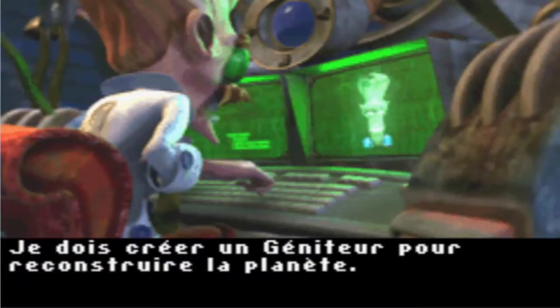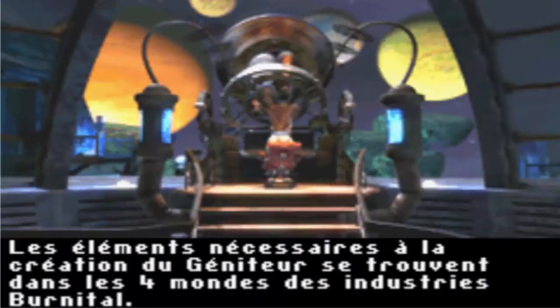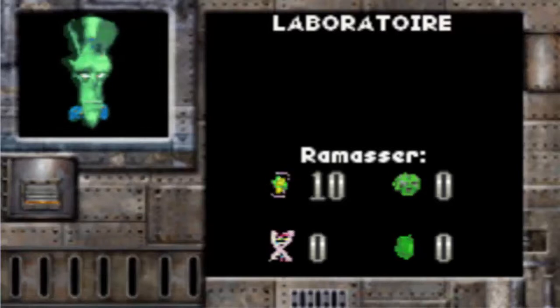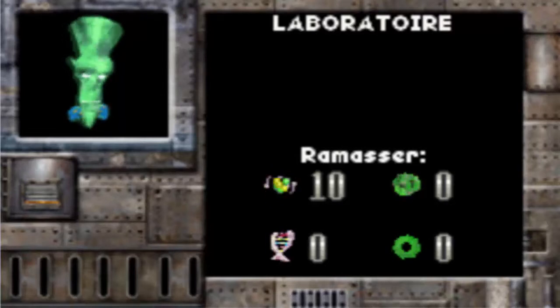Je dois créer un géniteur pour reconstruire la planète. Les éléments nécessaires à la création du géniteur se trouvent dans les quatre mondes des industries Burnital. En gros le but c'est de ramasser ces quatre éléments — au début vous n'aurez qu'un élément à ramasser. Ce sont des atomes. Au fil des niveaux vous aurez aussi des écrous verts à ramasser, et lorsqu'il y aura de l'ADN et des espèces de boules vertes, ça veut dire que ce sera un niveau avec boss. Chaque ADN vous permettra de vous changer en un animal. Donc on va commencer.